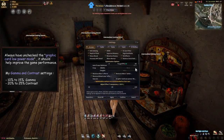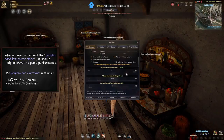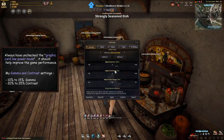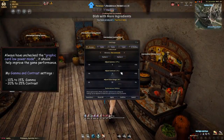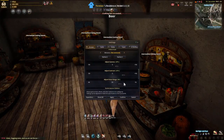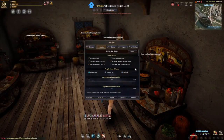Scrolling down to the gamma and contrast settings, I use 10% gamma and 20 or 25% contrast. This is very subjective to what monitor you have, but basically adjust these two settings until you feel like the in-game lighting looks somewhat realistic. From the audio tab, these are my audio levels if you are interested, and I don't like to use riding music. So that's about it for this tab.